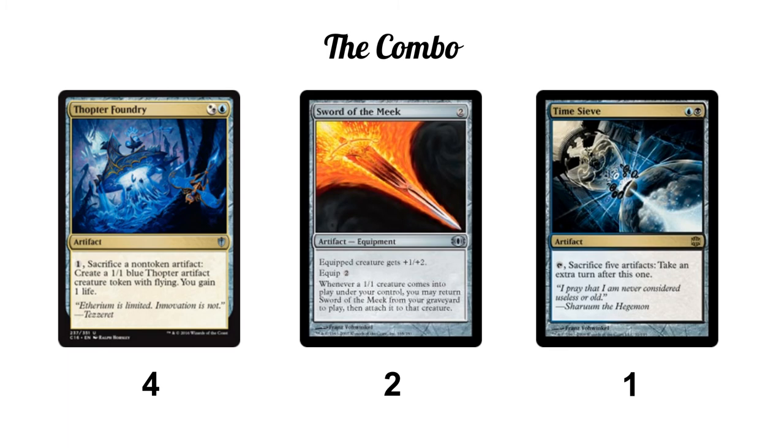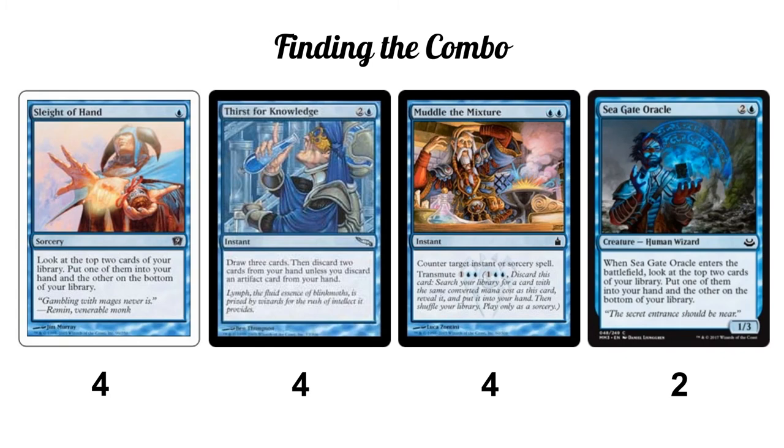We don't run full playsets of the combo pieces, so we need ways to find them. We have Sleight of Hand as a cheap one-mana cantrip. Seagate Oracle is basically the same effect but on a 1/3 for three mana — you get a Sleight of Hand effect plus a blocker to slow down aggro decks. Thirst for Knowledge is great here since we run quite a few artifacts to discard to it, making it effectively draw two and discard one, with excellent filtering to search for the pieces you need.